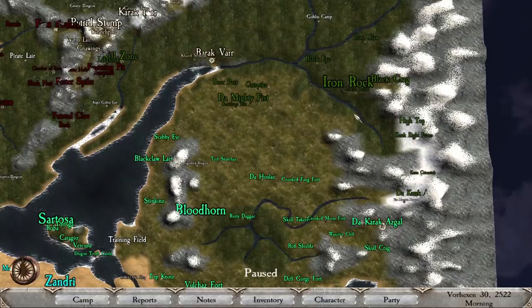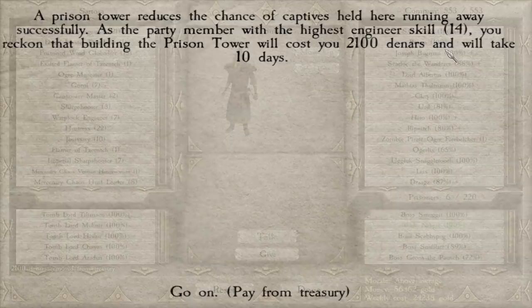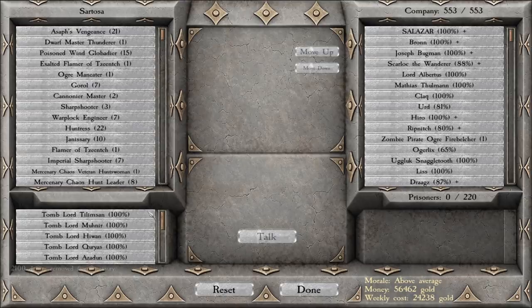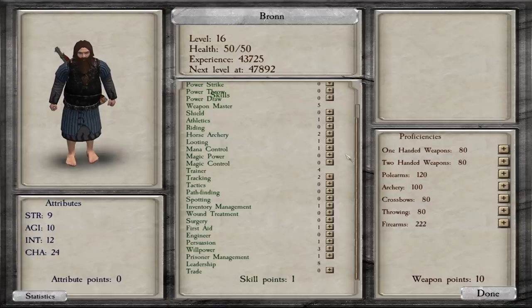We could now head northeast towards the orcs — they're probably going to be our next target — but before we attack them, I want to head back to Sartosa and divvy up a lot of this territory to some of our vassals so they can help defend it. We finished reading the engineer book and got up to 14 engineering. Back at our main town, we can build a prisoner tower for 2100 gold that takes only 10 days, which will reduce the chance that enemy lords can escape. We have a lot of lords to imprison, and we still have a bunch of tome lords in prison. I'm not sure what we can do with them once the undead faction is officially wiped — the only thing we can do is let them go.